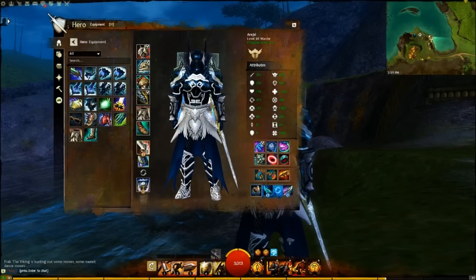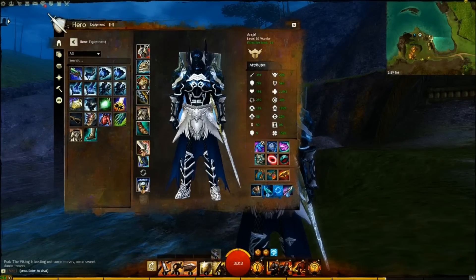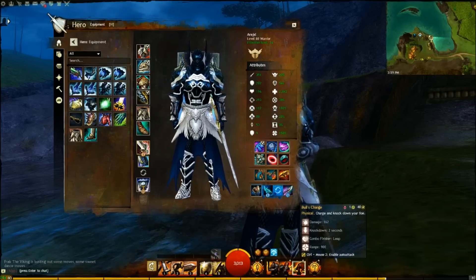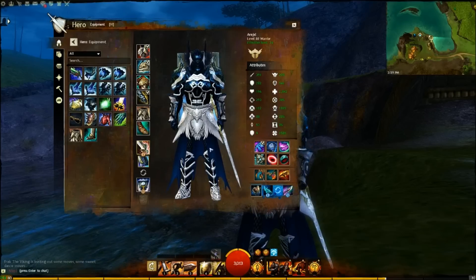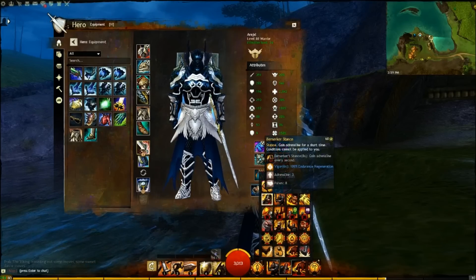Jumping into the build itself. For weapons and utilities, this build uses Sword, Shield, and Hammer, with the utilities being Heal Signet, Balance Stance, Endure Pain, Bull's Charge, and Signet of Rage. If you need to, you can swap out Endure Pain for Berserker Stance — whichever one you want.